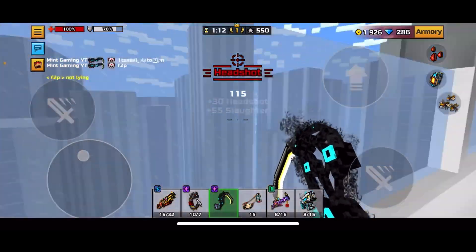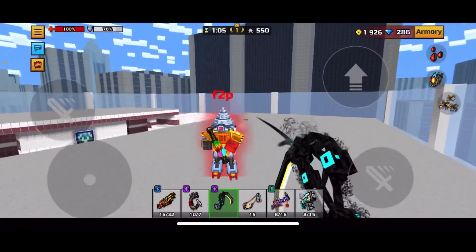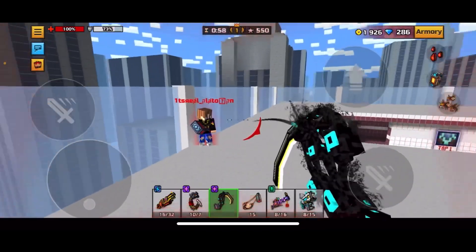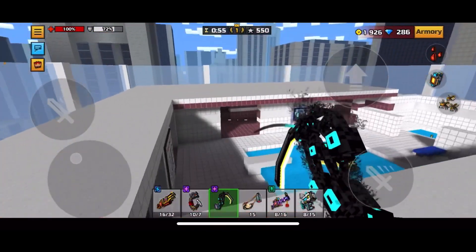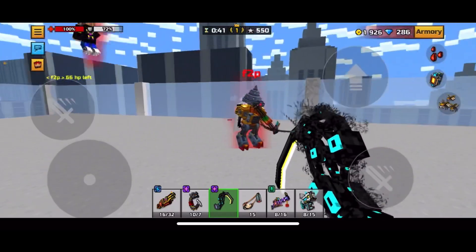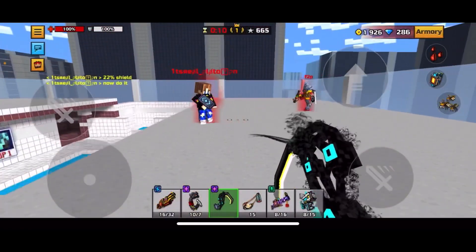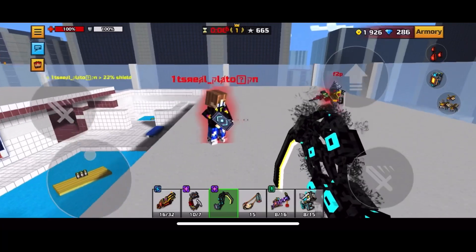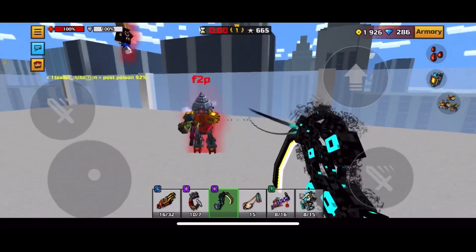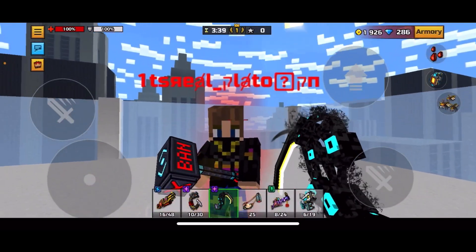Let's put some modules on. My modules are level 7 magic modules. Body shot with modules brought him down to 22% shield without poison, and to 92% health with poison — that's pretty darn good. With these modules, one body shot is doing serious damage even on mythical armor.